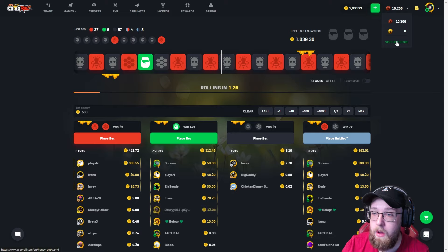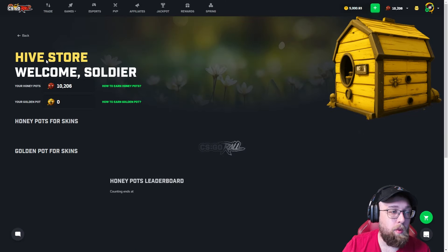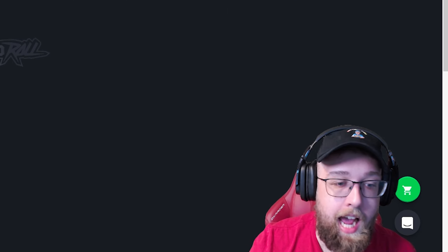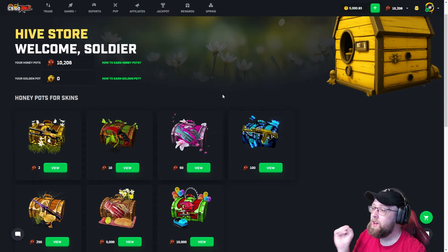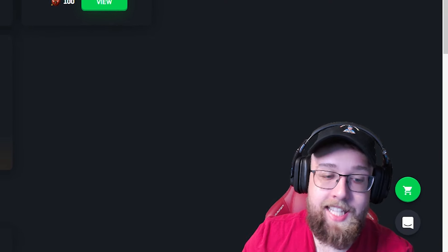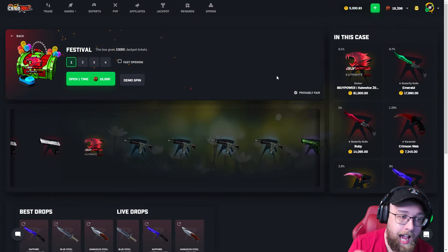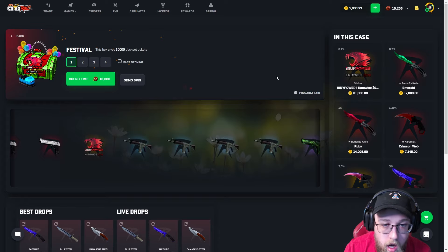If you click the top right, it's called the Hive right now — normally I think it's called Gems. It's called the Hive Store right now, it's called Honey Pots. And guess how many Honey Pots I have? I have 10,206. The biggest case you can open is 10,000, so we are going to be opening the biggest case from Honey Pots — these are free things that you get on CS:GO Roll while you gamble.